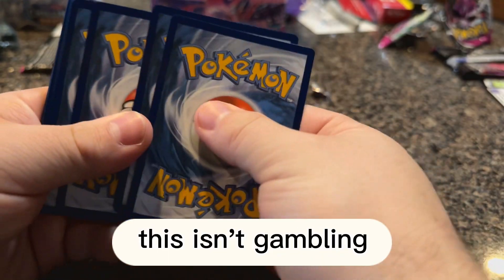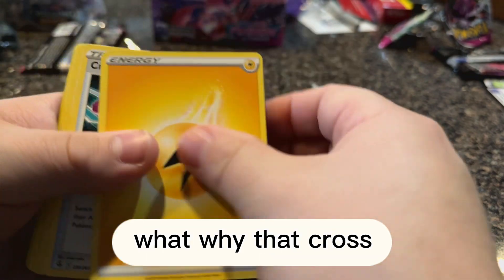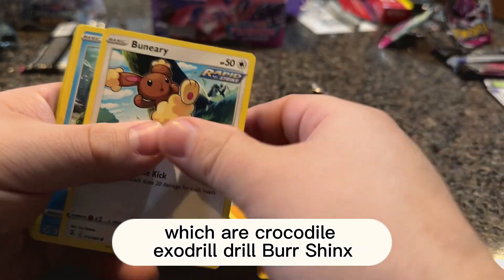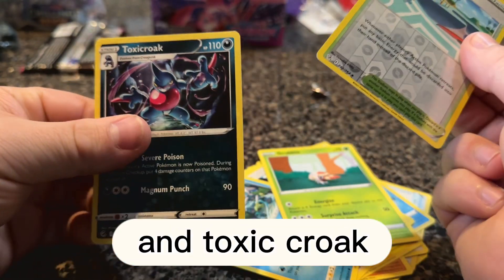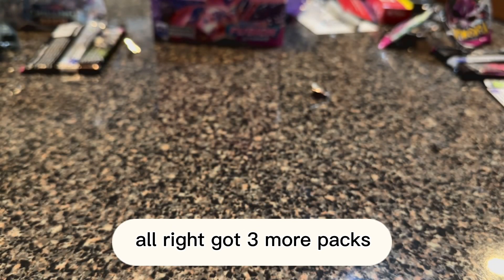This isn't gambling if you know that you're gonna get the thing that you're chasing, right? Water, Electric, white, white, Cross Switcher, Croconaw, Excadrill, Drillbur, Shank's, Furfrou, Eerie, Basculin, Grubin — reverse holo on the Skater's Park and Toxicroak. We got three more packs.